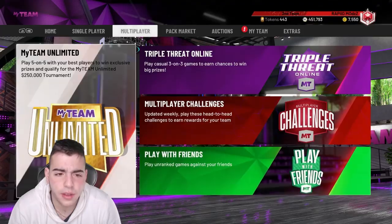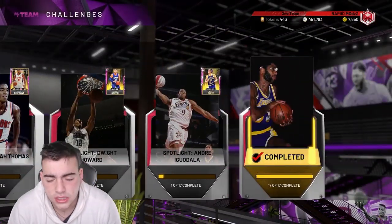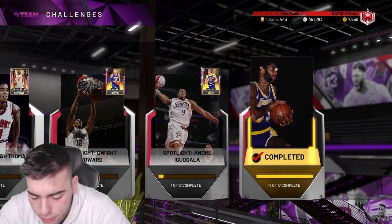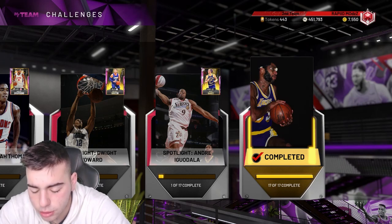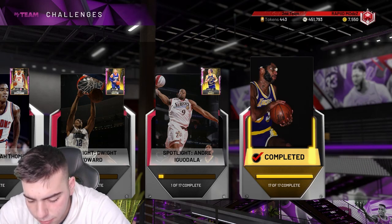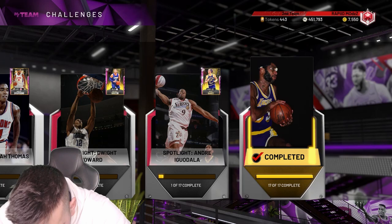We do have the new spotlight challenges. Honestly I don't really like this content at all. If you complete the spotlight challenge you do get a Pink Diamond Richard Jefferson, and we're gonna go over all the stats in this video. So to complete the spotlight challenge you get a 97 Pink Diamond Richard Jefferson.